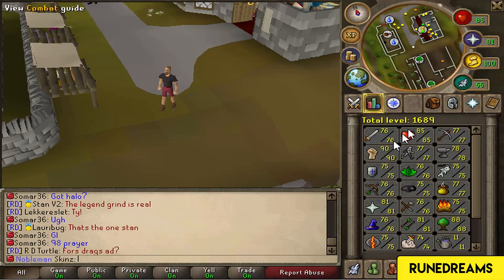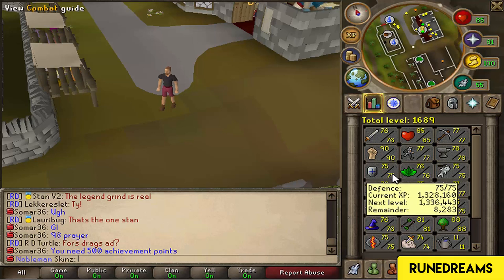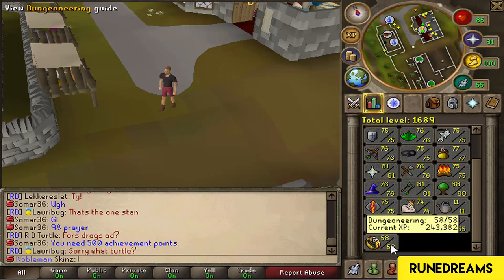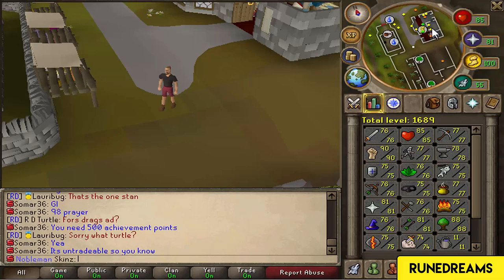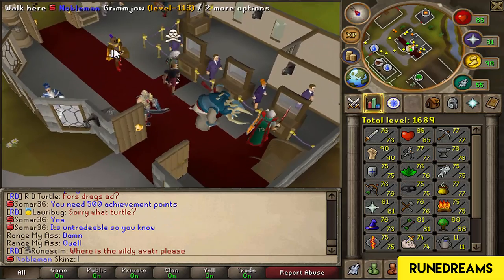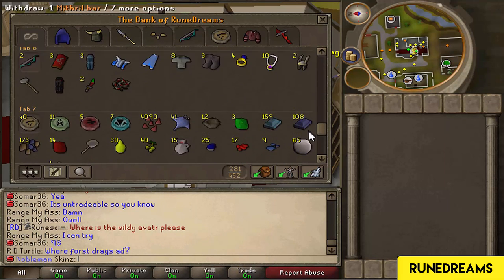Let's take a look. So 76 attack, 85 hit points, 77 mining, 90 strength, 77 agility, 78 smithing. We've got a lot of work to do. I need to get back up to 80 dungeoneering to be able to wear my rapier, unfortunately. But that shouldn't be too much of a problem. I'm pretty excited - this is the new 10 times XP mode. The bank is still the same, not a lot has been changed.